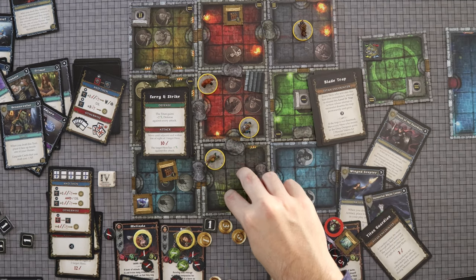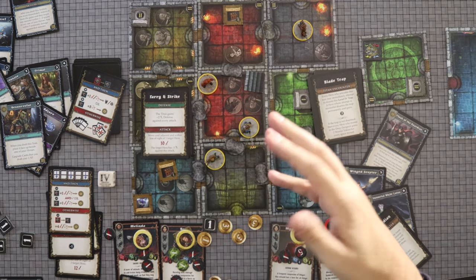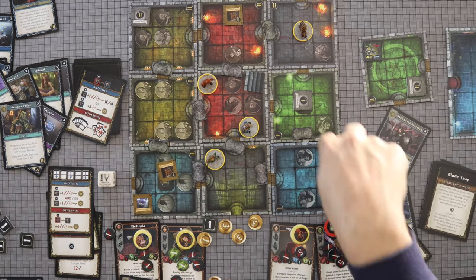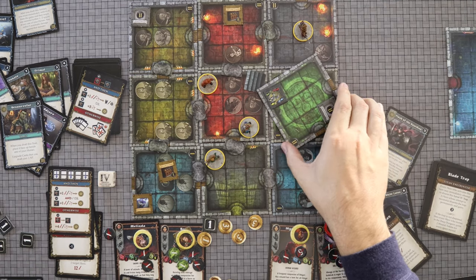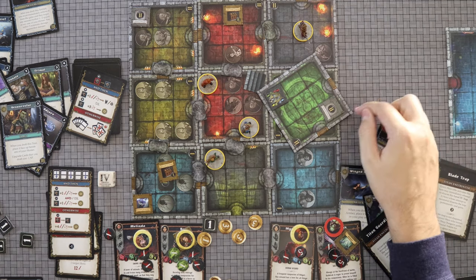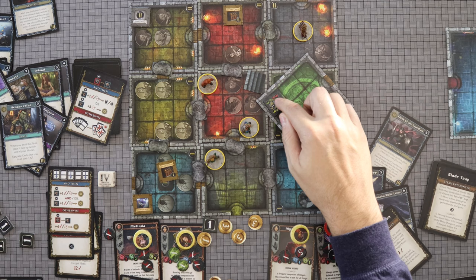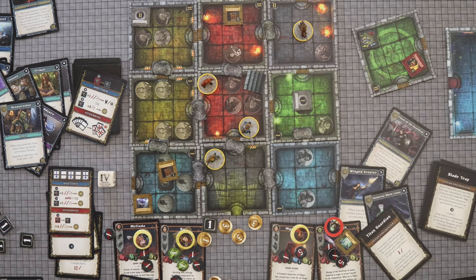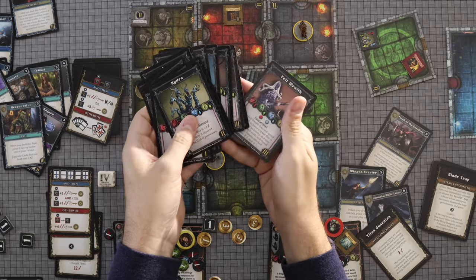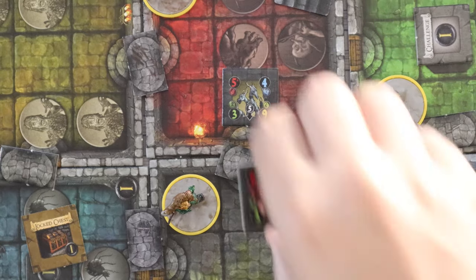You will start on a single tile, and as you go through you will slowly be revealing different rooms of the dungeon. Depending on how many players you have, it determines how big the dungeon is. In a solo game you play with a three-by-three dungeon. As you open doors there will be choices of rooms you can enter, and you know what's in the room so you can pick what you're going to be facing. For example, this room here has some kind of challenge token — which might be a treasure, or in this case a trap — and there will be some kind of monster. In this case, there is a hydra.